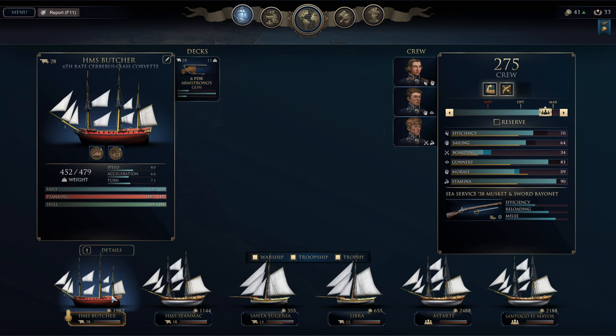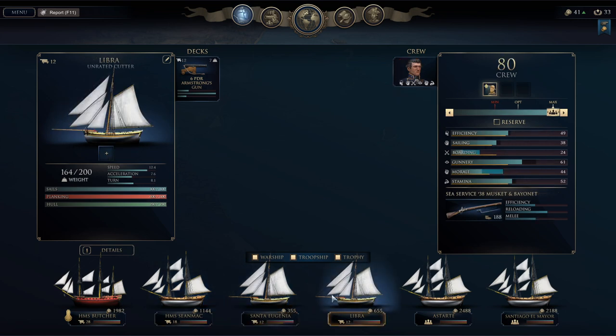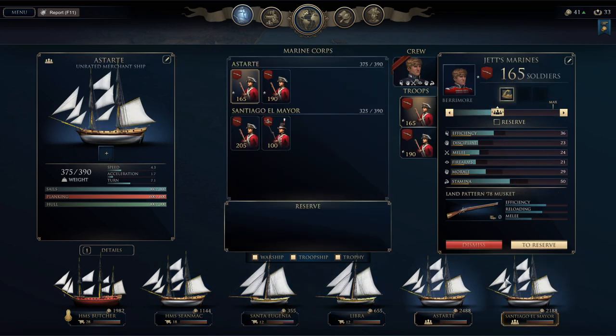That's our primary ship, the HMS Butcher. We also have the HMS Sean Mack, which is kind of like a sloop with 18 guns. We've upgraded both of them, and then we have a couple of other ships — two cutters of 12 guns — and two merchant ships carrying over 600 soldiers total. Most of them are fusiliers, but we do have about 100 marines I just recently purchased, and that's where we are right now.